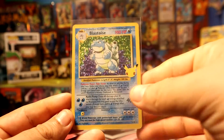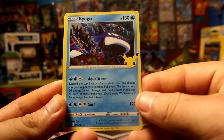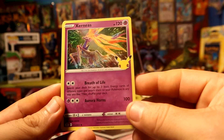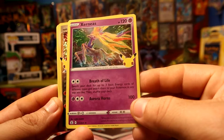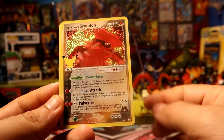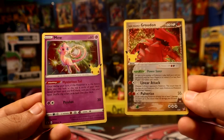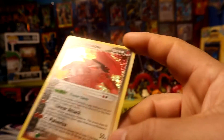Alright, pack number two. Let's see — we have Kyogre, Serperior. We do have a throwback, Tin Plasma — yep, alright, I'll take it. And Mew! Sweet pack right here, pretty nice pack.